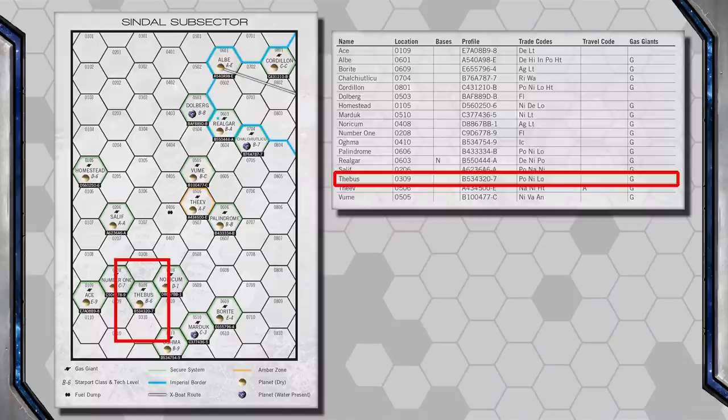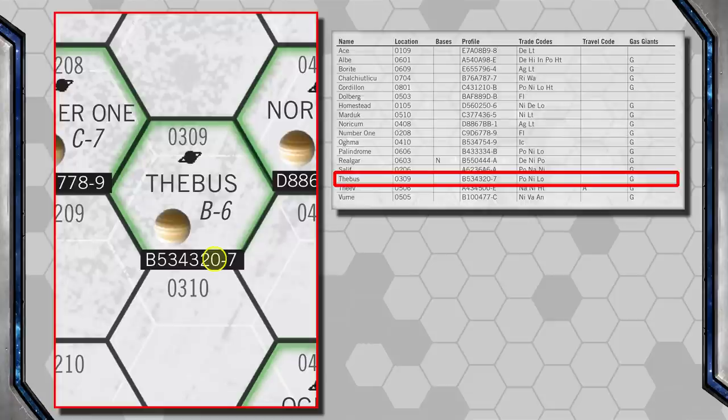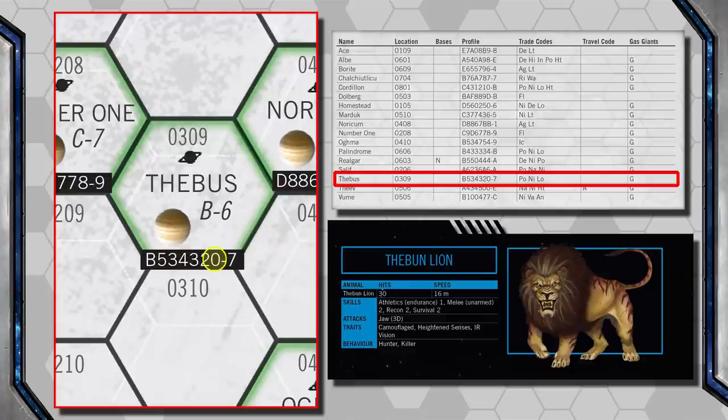Another example was in the Sindal subsector. The planet Thebus is a low-population, Law Level 0 world, described as a popular spot for wealthy people to hunt giant mutant lions. So I added a resort hunting lodge where ultra-rich clients would come in, enjoy the spa and pool, play golf, and then go out with guides to hunt these giant lions. While the planet itself was Law Level 0, inside the luxury resort, law level was a stricter 5 or 6, where weapons had to be locked up inside the resort. Game Masters should always remember that the UWP describes an entire planet or system, and you can absolutely drop in exceptions. In fact, many of those exceptions are where you'll find some of your best adventures.